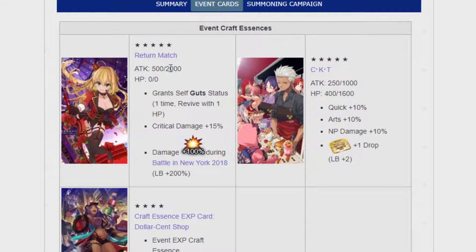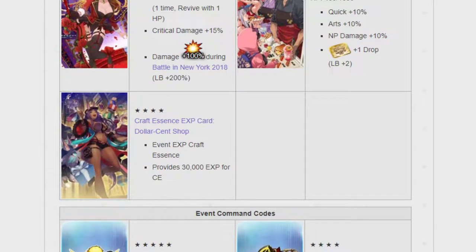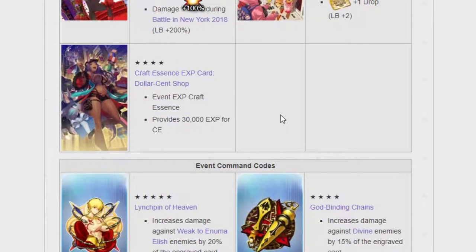Here are the event cards. The Return Match is a CEs that gives you a 100% damage increase — when max limit broken, you get 200%, plus 15% critical damage. That especially helps if you're a new player. CKT is the thing that will get you lotto drops. The Craft Essence EXP card is really only used for EXP, but let me tell you — really good art. Sheba's a fantastic lady.